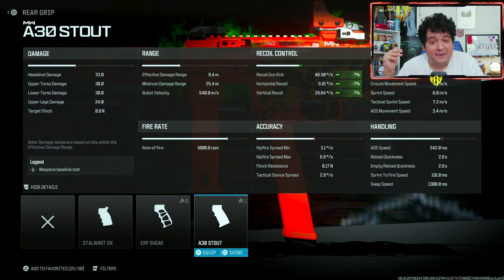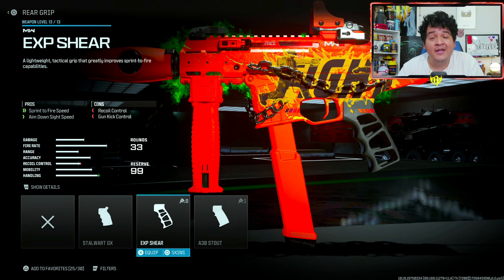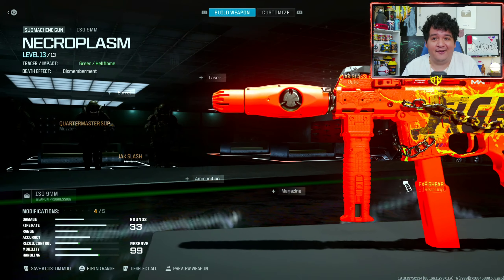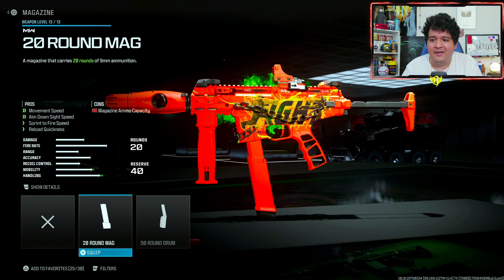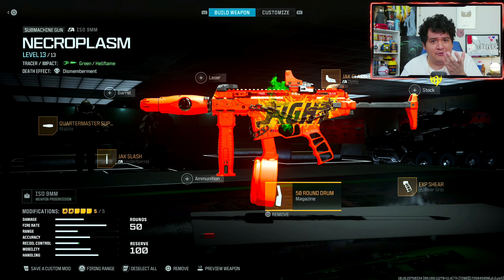We also get vertical recoil control so we can control this gun way more effectively combined with the Quartermaster Suppressor. Now going over to the optic — the iron sights aren't all that ugly but I'd rather have a cleaner optic, so we're rocking the Jack Glasses optic and we're gonna get some extra firing stability. Now going over to the rear grip, you can use the A30 Stout if you want a little bit more recoil control, boosting by 7% in all directions. But personally the gun is already super accurate, so I'm gonna use the EXP Shear for that sprint-to-fire speed and ADS speed boost of 14 and 3%.